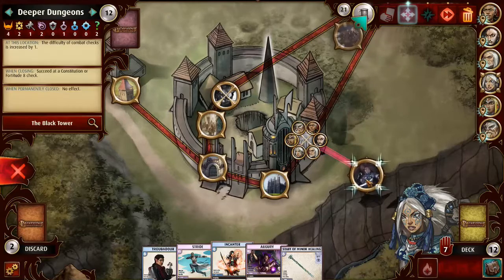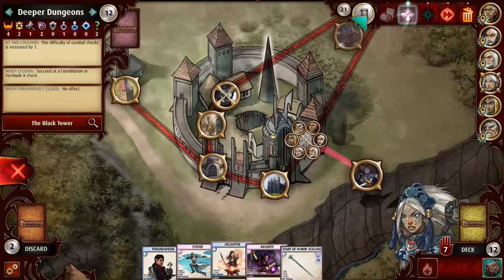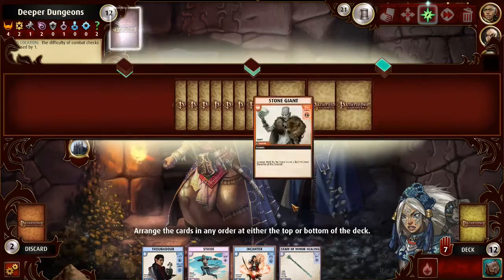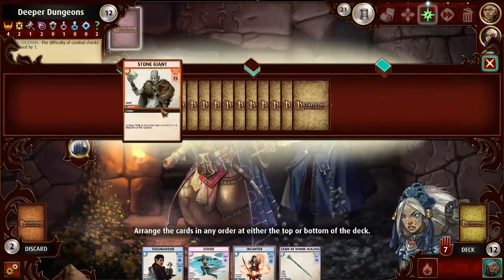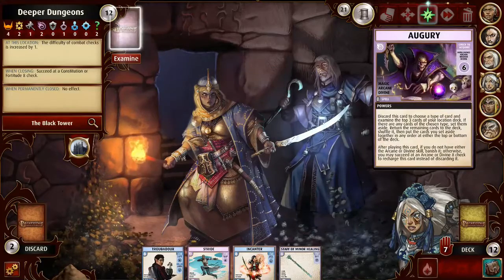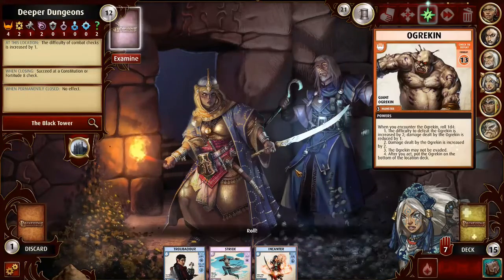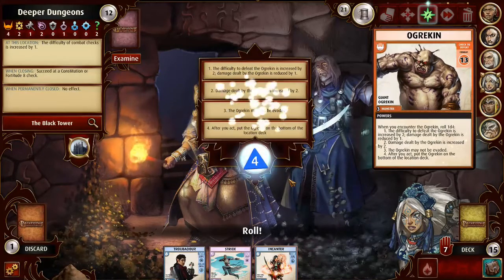Where does Sione want to go? She definitely doesn't want to do Constitution or Fortitude 8, but this place has the most monsters. I'm going to go there and see if I can Augur my way to victory. It's a bit unfortunate we didn't find the henchman, but we did get one monster down. What is her Fortitude Constitution? If it's a D6 — yeah, I can make a D8. We'll do a Staff of Minor Healing and explore one time. There's an Ogrekin — I'm not super thrilled about this. Even after it's defeated, it goes to the bottom of the deck, which means if this place gets shuffled, it kind of gets screwed.